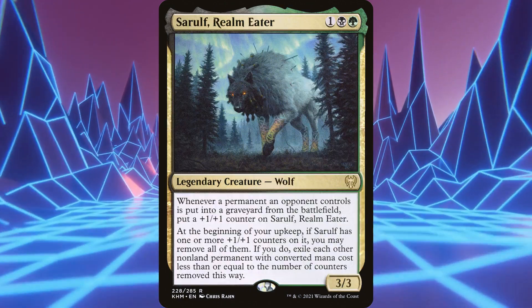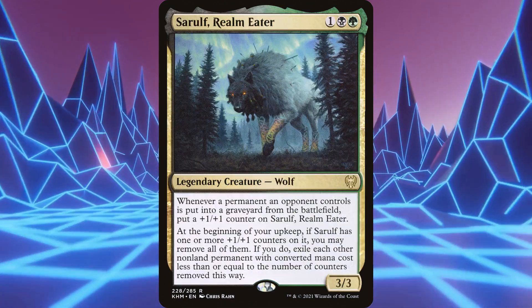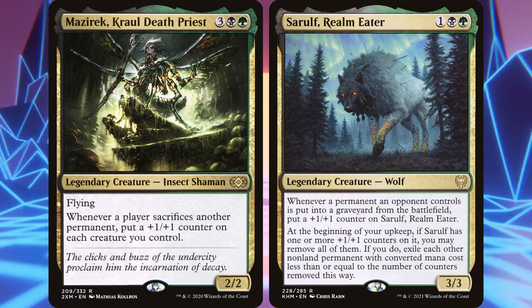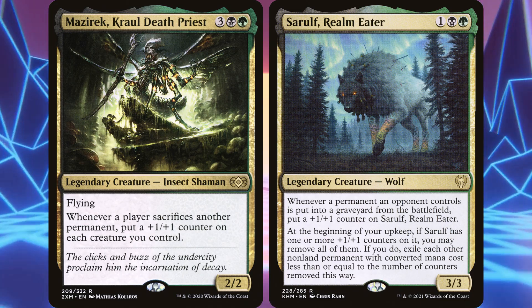Sarolf is another great card that can lead your deck or be in the 99, and he'll get treasure tokens even with only one counter. These two are some of the best cards you can throw down in the face of a Prosper deck that's about to go off.